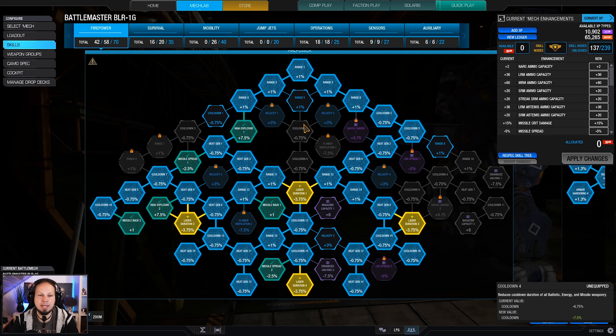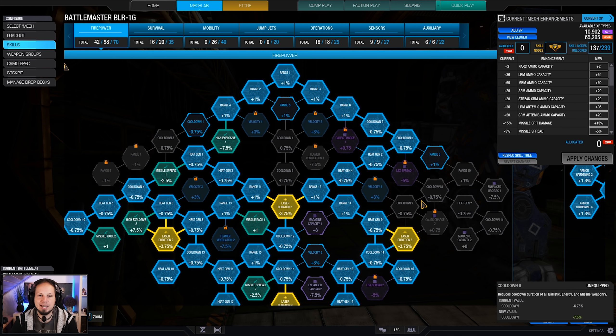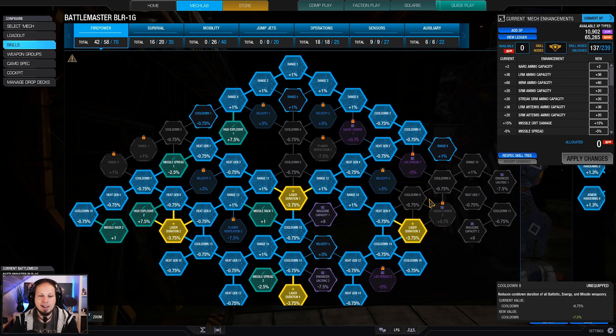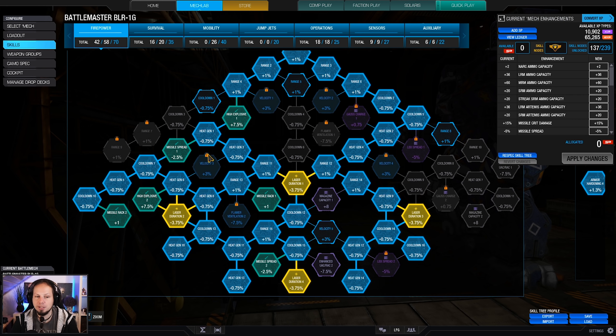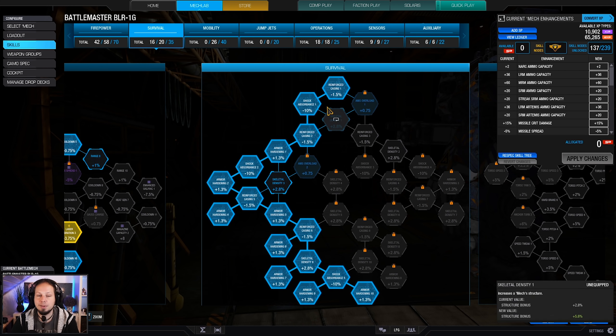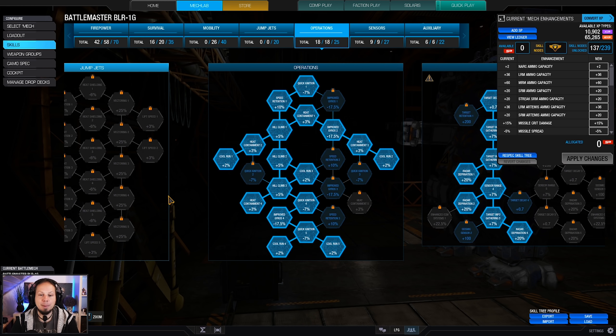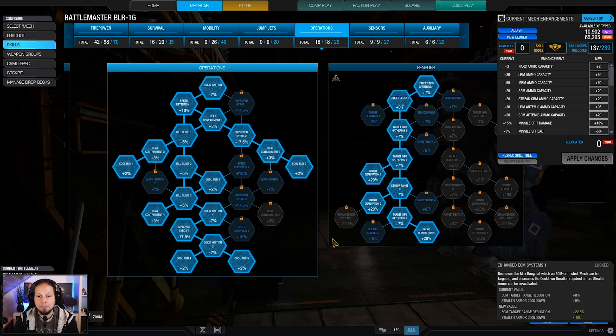Here is our skill build. We have invested into firepower a lot, because I consider this a DPS mech, not really a tank. Therefore I wanted to go for laser duration and all the missile nodes, as well as some heat management on the way down. We also have the left side of the survivability tree to get additional armor — the more HP the better. But more importantly, since I want to be able to shoot often and fast, we want heat management. Cool run is our friend, heat containment is our friend, and we are really happy to have them here.